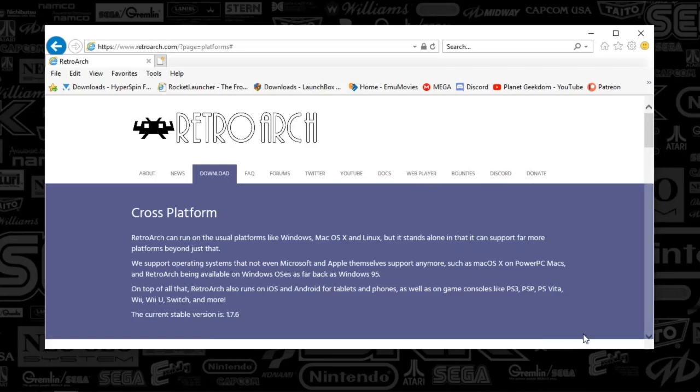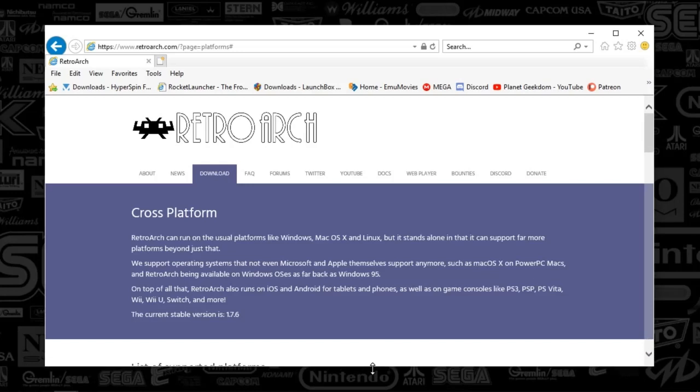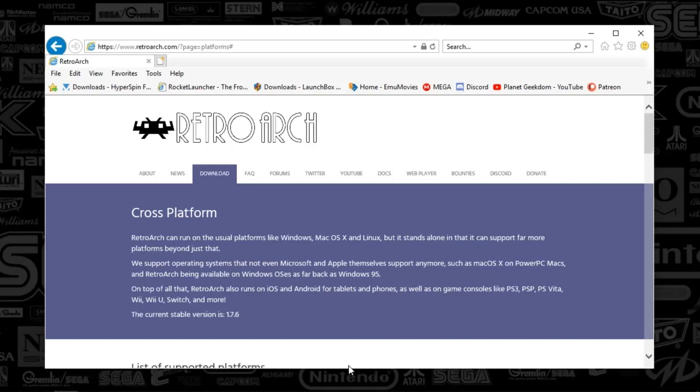One advantage that I see RetroArch having is you basically set up the controls one time and it spans across all the different systems. But in reality, binding your controllers in general isn't a lot of work when setting up your single emulators, so it's not a huge deal. But there are also other features that RetroArch supports that you might not be able to find in the original emulators themselves — stuff like achievements. If we're talking like when you're playing Xbox or PlayStation, you might get a trophy or some sort of award for accomplishing specific feats — RetroArch has that same sort of thing. They're called retro achievements.